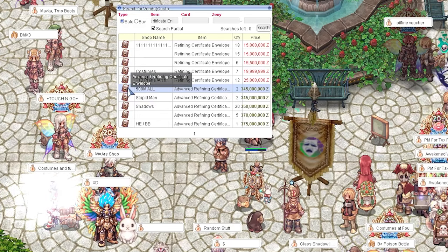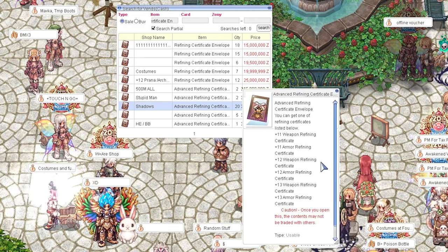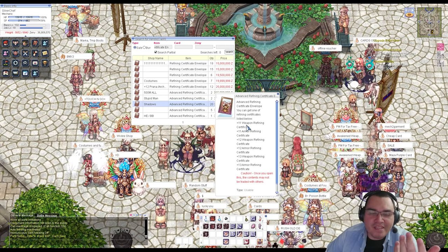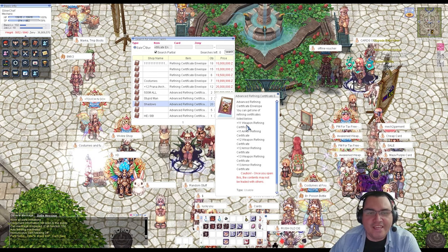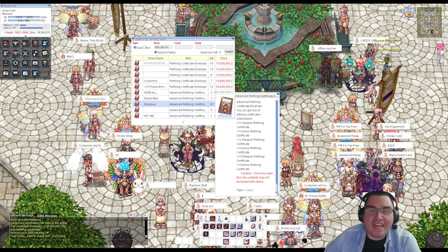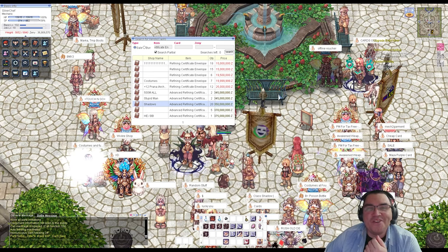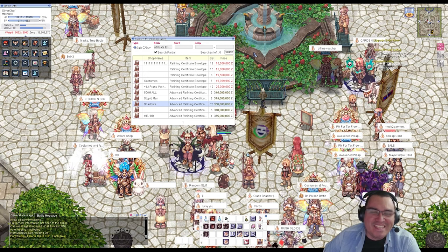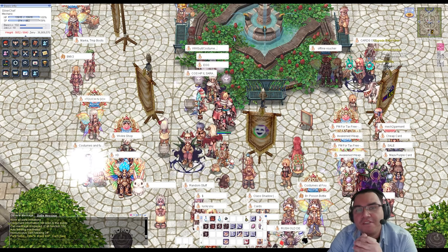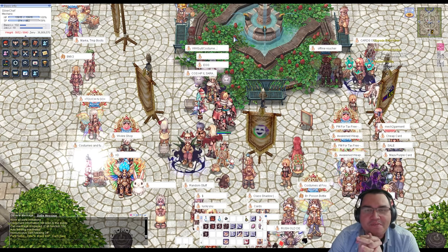There's also the Advanced Refined Certificate for 345 million zeny, which gives a chance at plus thirteen, plus twelve, or plus eleven. They're expensive but guarantee a high upgrade. I'm too poor to try these right now. Anyway, I just wanted to share with new players that the cheapest and safest way to upgrade is by using the Safe to Seven certificate.